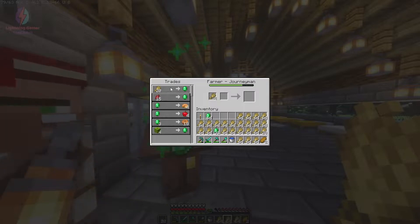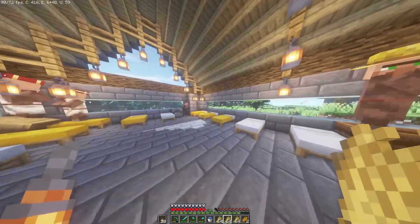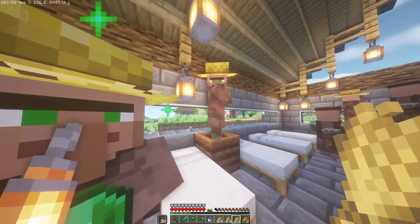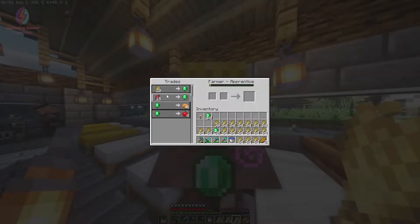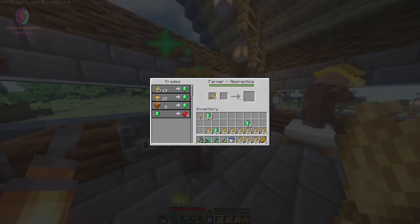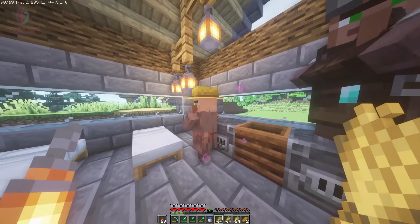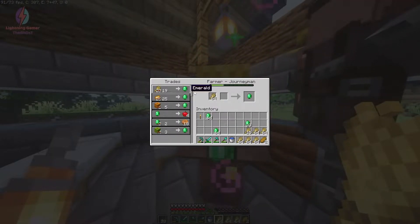He's now Journeyman level. Another villager will give me some emeralds and will upgrade to the next level. Let me trade with him — he's also upgrading. This one just decreased by one level but will upgrade again with more trading, so I'm giving him more wheat.